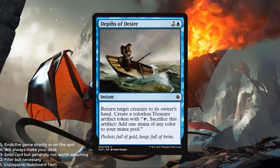Depths of Desire — a blue and 2 for an instant. Return target creature to its owner's hand, create a colorless treasure artifact token with tap, sacrifice this artifact, add 1 mana of any color to your mana pool. This is just a very solid card. It's a bounce spell for 3, sure, which is not a great rate, but the fact that you can get that artifact for added synergy is quite good, and you can ramp yourself as well. I'm going to give this a 2.5 out of 5.